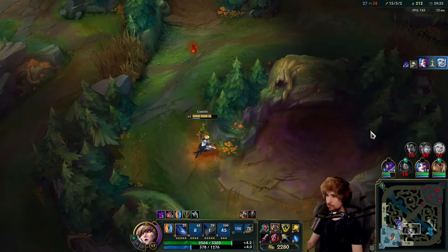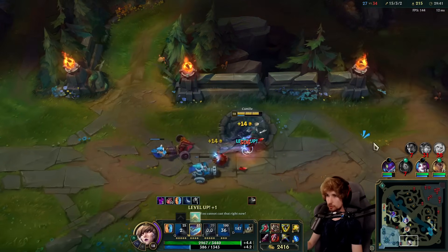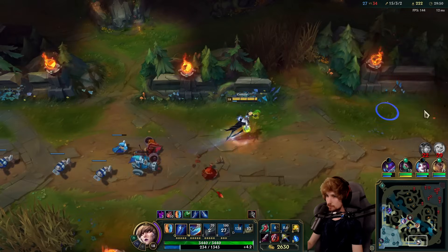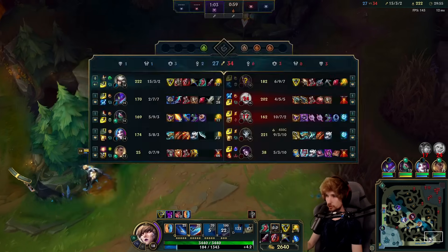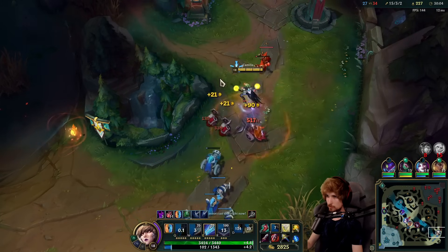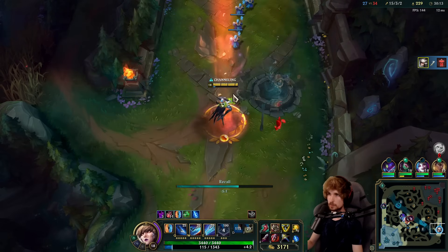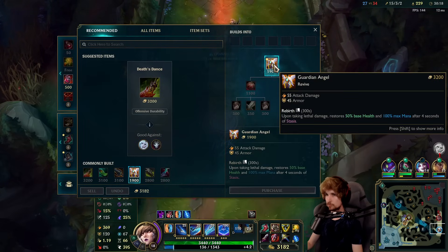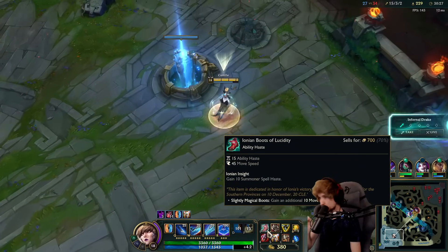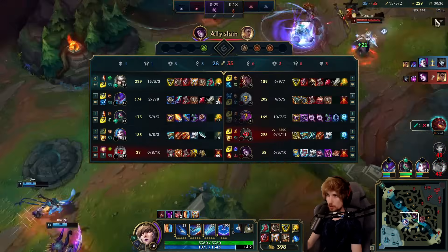Nice one — I can officially buy Guardian's Angel right now. That means we only need one more item this game. I need one more wave and then I'm happy. I'll sell that so we can build this one. I am ready. This is the most optimal teamfight build we can ever have — we have a complete all-in build, just at the moment when Dragon is about to appear.